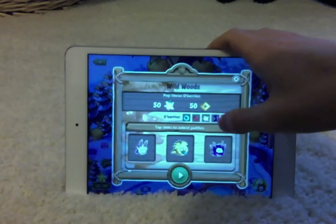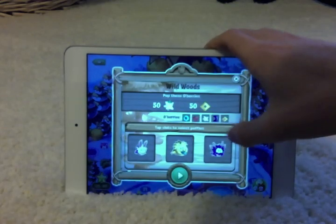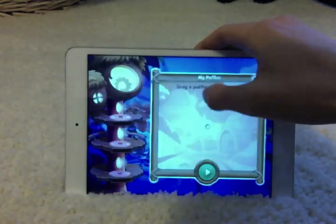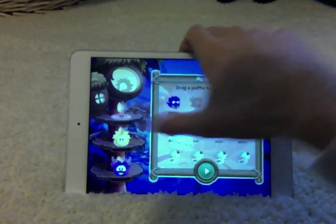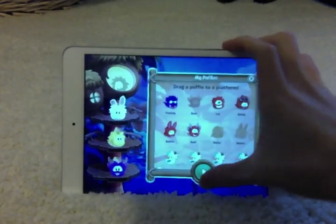I like the white, purple, and yellow Puffles the most because they're the best power-ups out of these five different choices. I'll switch out my pink Puffle with the white Puffle. I can't scroll with one hand — here we go. Drag that right there, and play.